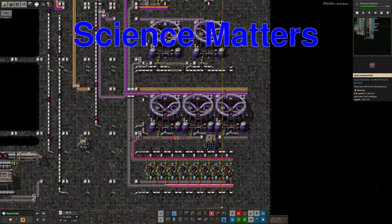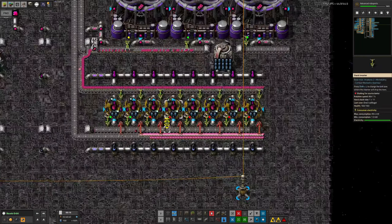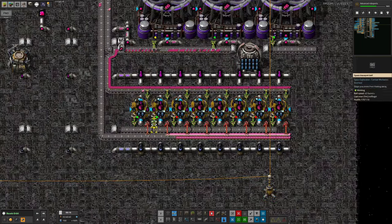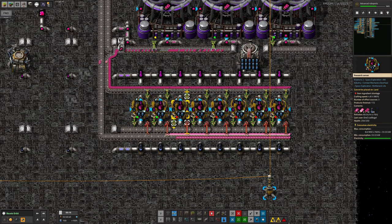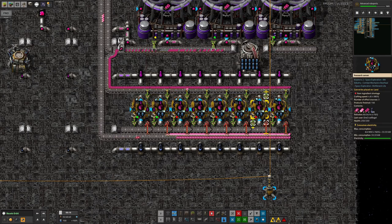Still on the subject of science, I've done some upgrades to the matter science production because it was pitifully slow. I've put massive speed upgrades on all of these research servers by putting in a beacon and modules into them all. This is now running at plus 380% — nearly five times its normal speed.